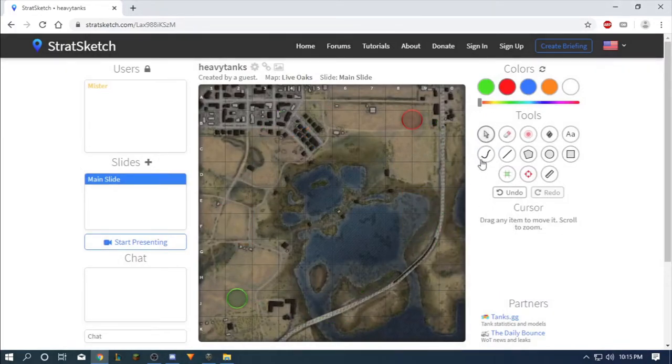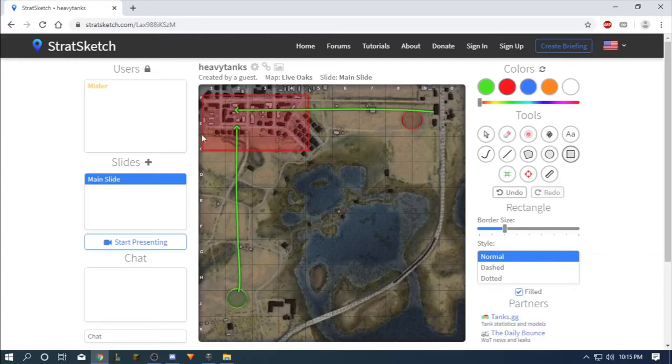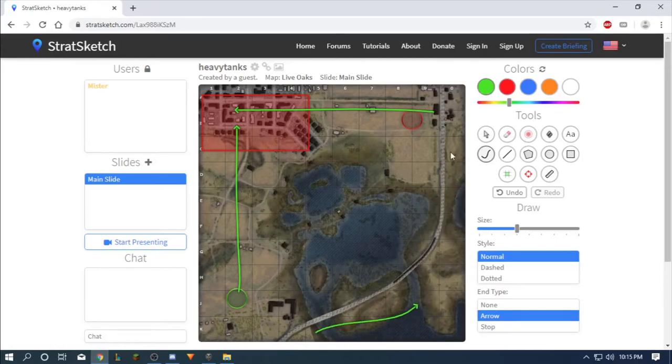Live Oaks is the same logic — heavy tanks fight here and this is the zone for them. Some heavy tanks can go to this hill area but it's not recommended. Maybe with good gun depression, but for me it's still not recommended because lights and mediums go there.